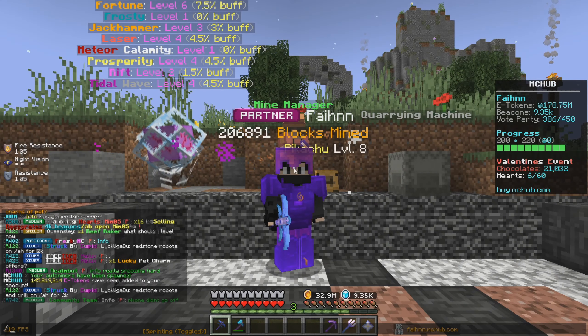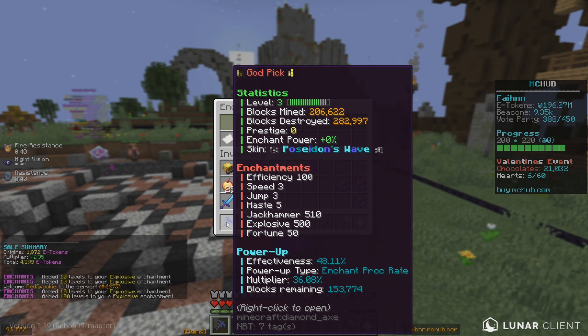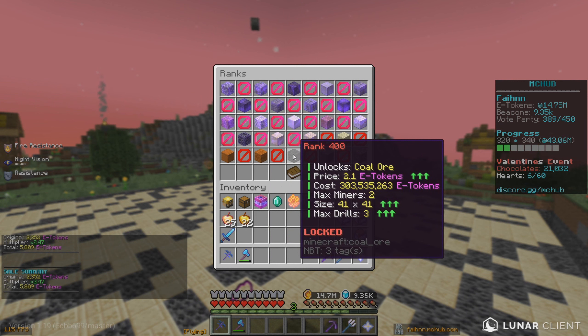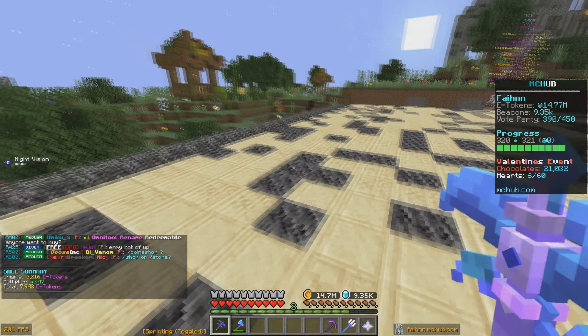Let's warp to our mine and collect everything. From robots: 145 million e-tokens. From slash drills and collectors: 70 million. We're now sitting at 250 million e-tokens total. Let's upgrade Explosive to level 500 — done. And we still have 200 million e-tokens left, so let's type in slash rank up all. We are now rank 320. Checking slash ranks — the next major reward is a third drill at rank 400, so we only need 80 more ranks to unlock that.